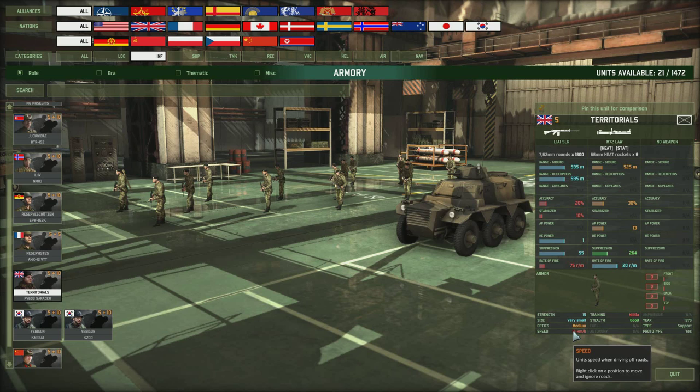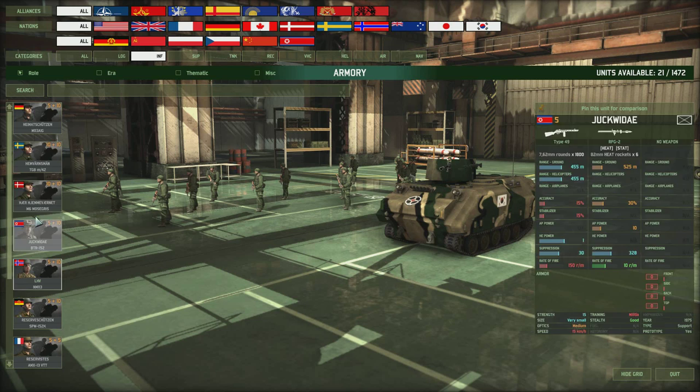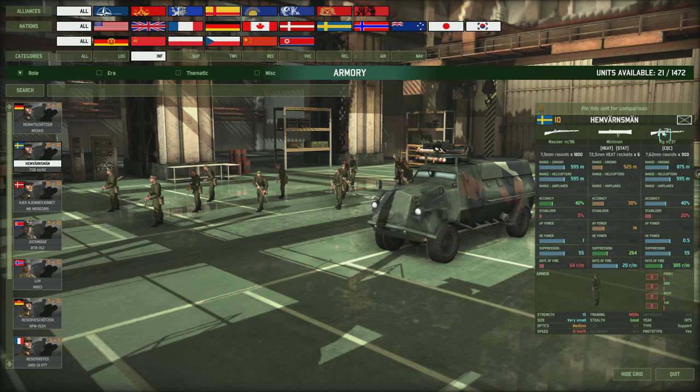The Swedish militia cost 10 points and have a CQC machine gun alongside Mauser primaries — bolt-action ex-World War II rifles with slight upgrades. I've been told these can be accurate when the unit is stationary and firing at oncoming enemies — for example, holding a building against an assault until reinforcements arrive. They also have those close-combat machine guns. You get an awful lot of them for 5 or 10 points — four squads at 5 points is only 20 points total for perhaps 60 soldiers.